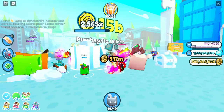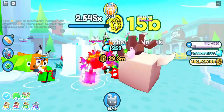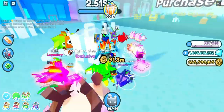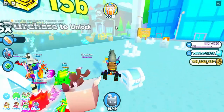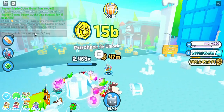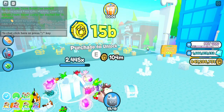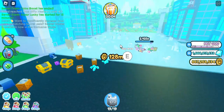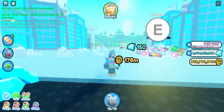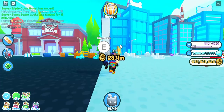The best pet, I think, is shiny dark matter because it does a lot of damage. Yeah, this is like 800 quadrillion. I remember. This place looks sick — the Dog's High House. I thought there was like a secret here. What happens if you do the Tommy V pose in the pet sim wall?